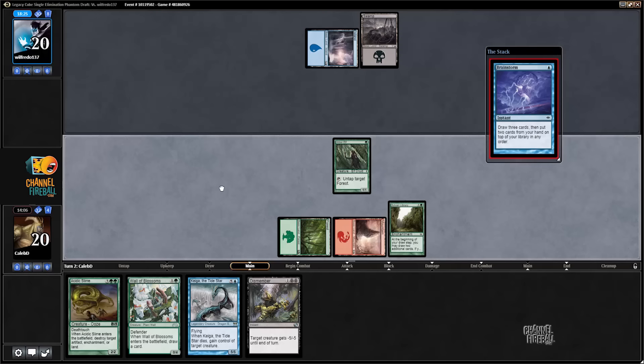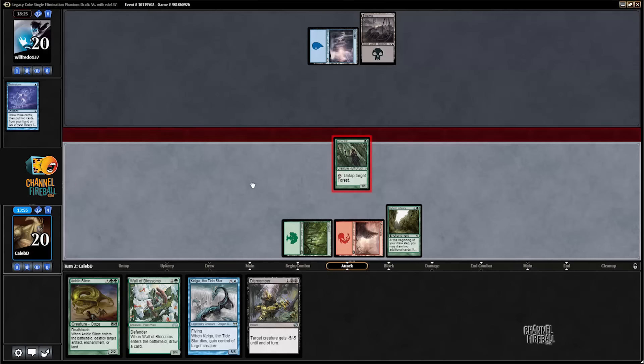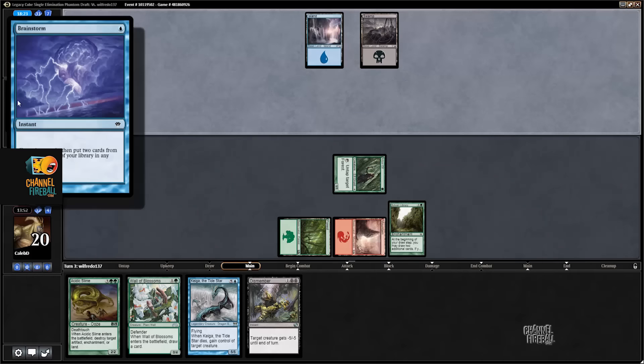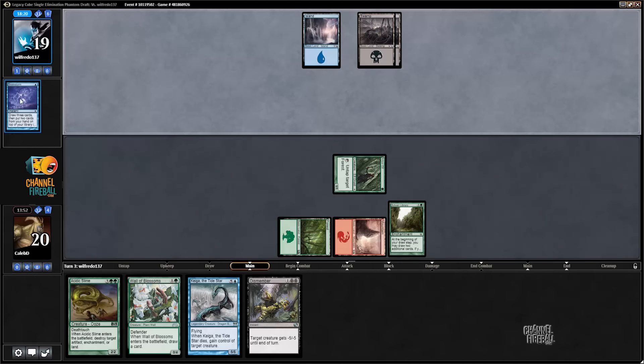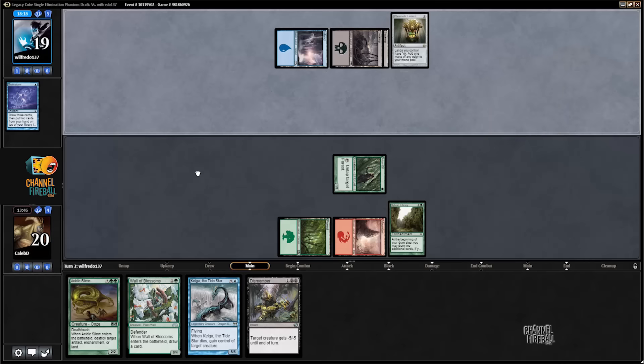The old Sorcery Speed Brainstorm. Sometimes you just need to chew through your deck, especially in Limited. Brainstorm is not... you generally don't have a critical mass of shuffle effects for Brainstorm in Limited. My opponent has Talrand in their deck, so Brainstorm is probably not in here as a filter effect so much as a one-mana draw a single card and put a 2/2 flyer into play.